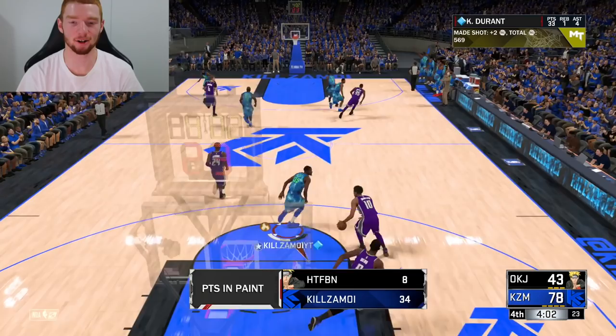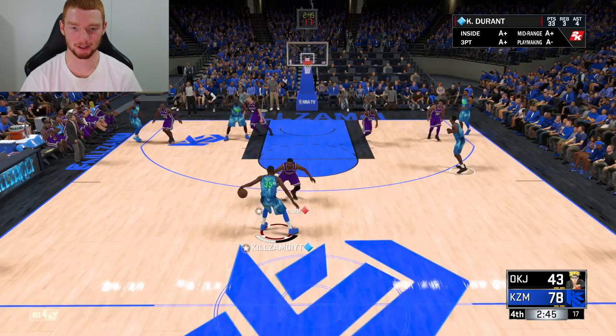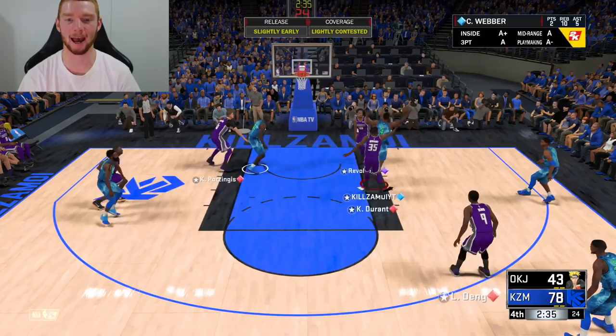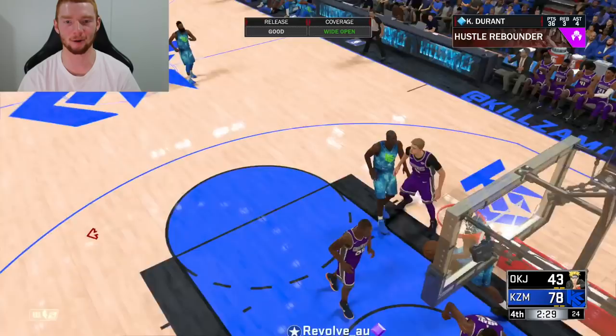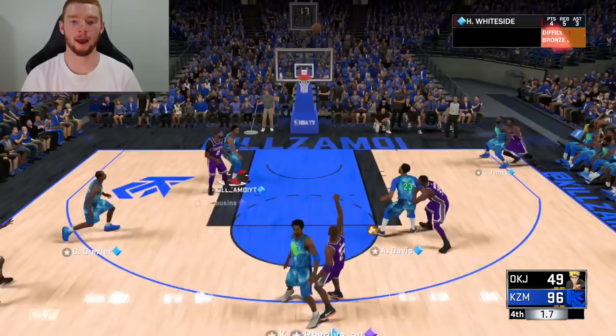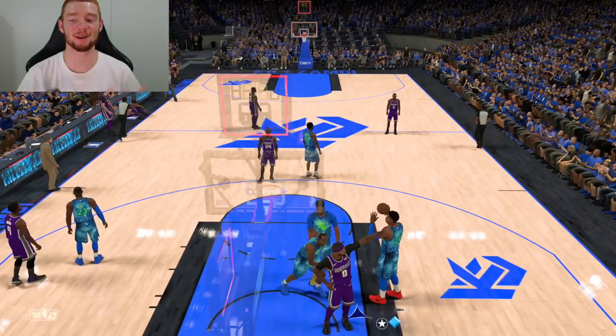One thing I do want to try is his signature dribble move — you can see it here. Let's get it again because it is pretty nice. Let me just get a little step back — he created the space, created the shot and missed it, but we get another three there. That's a moving one and he makes it. Now I do have my bench on so they're going to run out the end of this game. Kobe is wide open for mid and that's already a bucket. With the clock running down he takes the shot there, ends up missing. We end up winning this game.